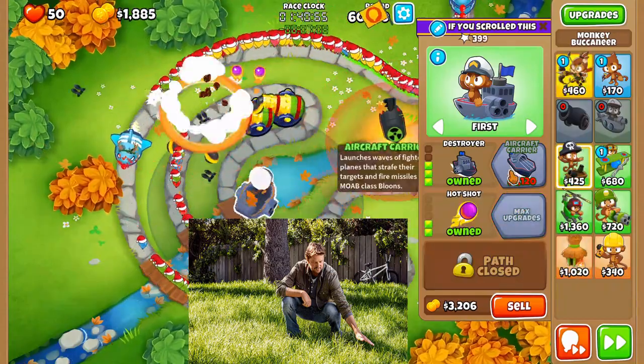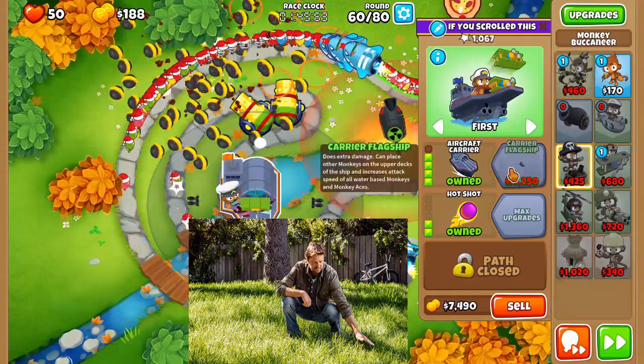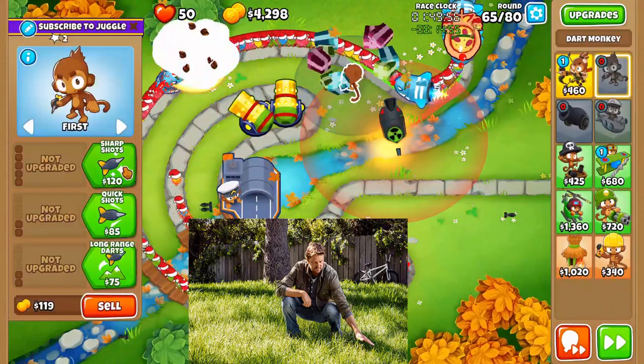Then get a destroyer, a 3-2-0 sub, and send to round 60. Once you get an aircraft carrier or a 4-2-0 buccaneer, you're going to get to round 65.